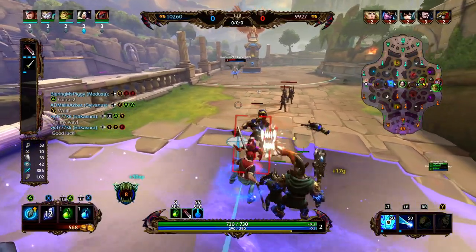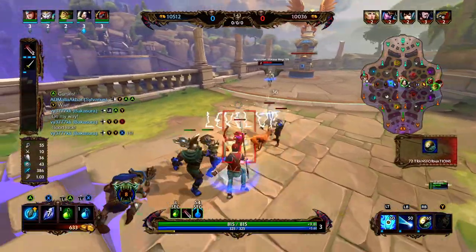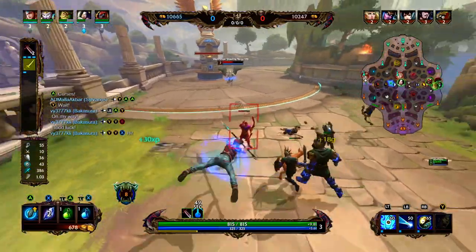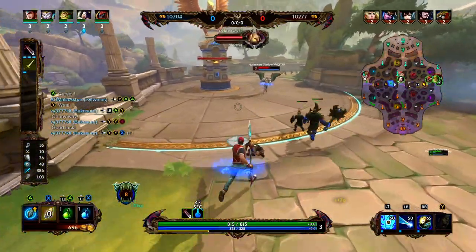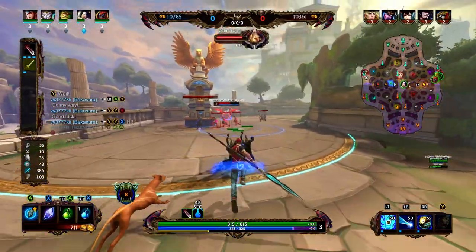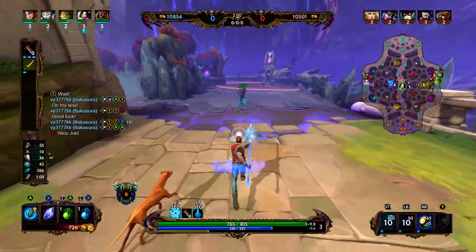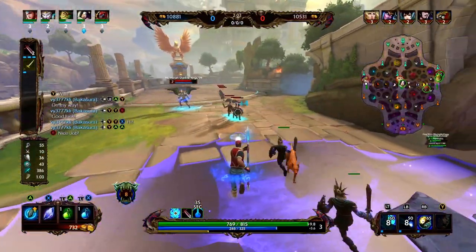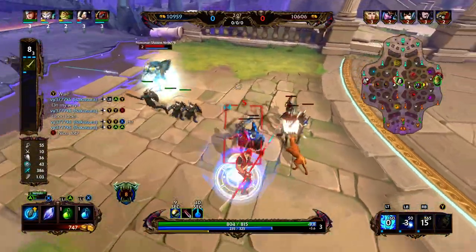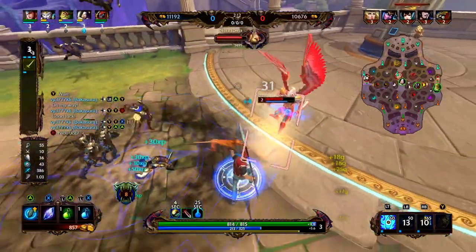Erlong Shen's ultimate — he's going to taunt enemies towards him. While he has taunted them, he's going to get increased damage mitigation, a base heal, and then also heal for 15% of his total health. So Erlong's got a little bit of lockdown — he's got a knockup, he's got a root, he can increase his physical power, and he's also got a taunt with the heal. We get the knockup with our three by tagging the Horus, and we're able to get all the minions to group up together.